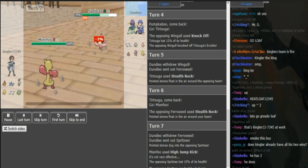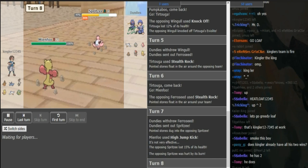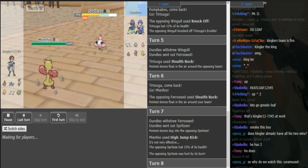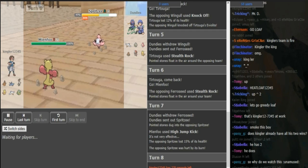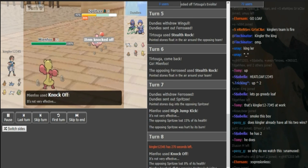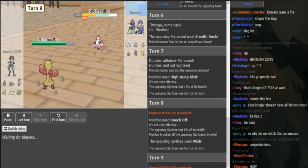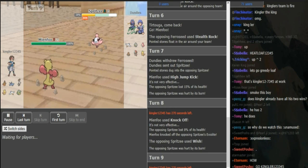So now Spritzy is going to go for the Wish up. If Kingler is the GOAT, he predicts that and knocks off here. He just knocks off into the switch — the safer play is just a U-turn out. But if you really want to GOAT it up, you hit Knock Off on the Wish. Because there's no way Dundies doesn't click Wish here and just lets the Spritzy get whittled down into range of two HJKs. So he does Knock Off there — makes a king play right there. That's why his name is Kingler.